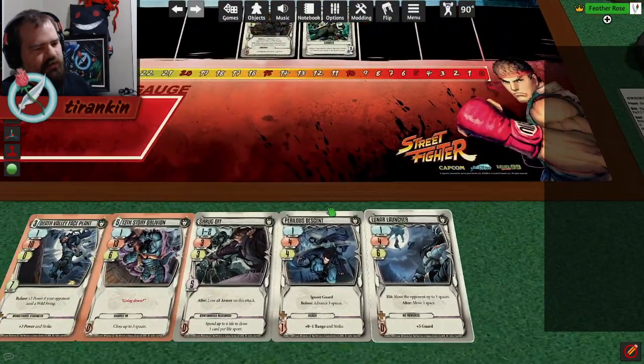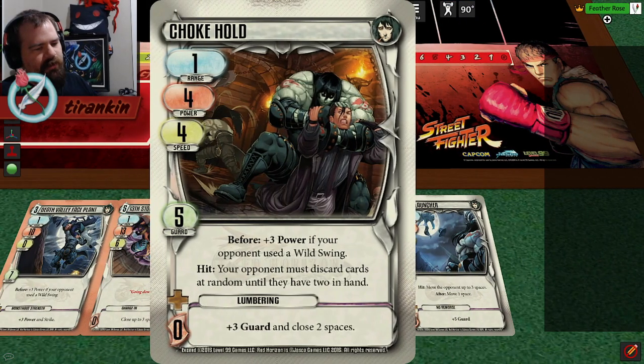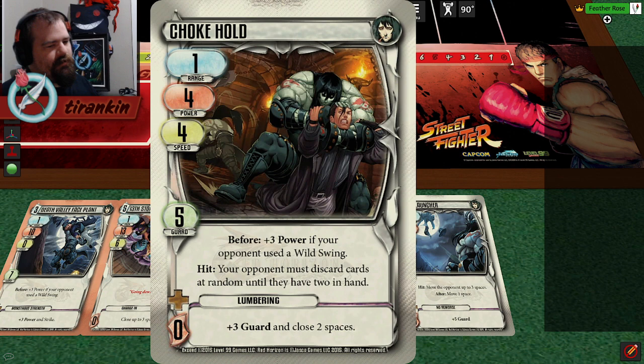This is shaped like a scary Grappler Command Grab. The only drawback is it requires the opponent's Wild Swing for the big power spike. Otherwise it's just the hit effect. And if you're up against somebody who's willing to fight at low hand size, it suddenly gets really mediocre.